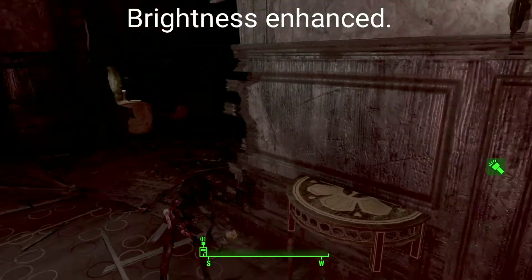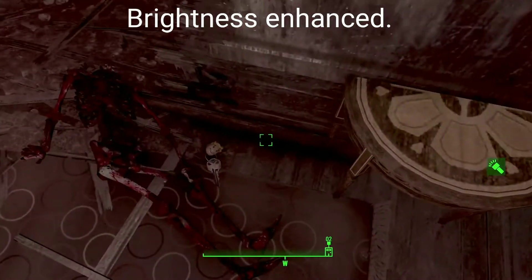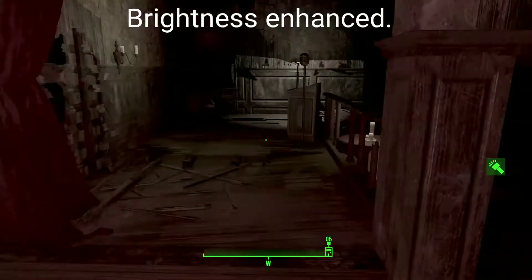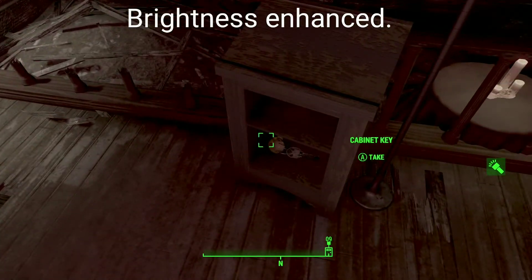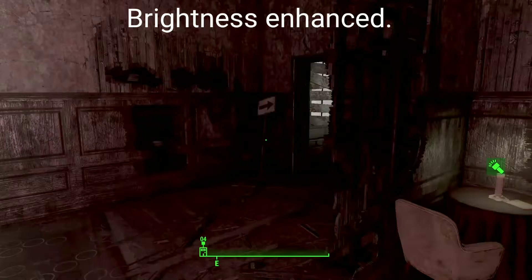Welcome back to Claustrophobia everyone. We're going to quickly run around and get the keys on the third floor, because I know people have been asking about it in the comments. So here's one, here's a locker key — and I've put God Mode on just in case that Deathclaw decides to take a swipe at me. Okay, so that's those two keys.